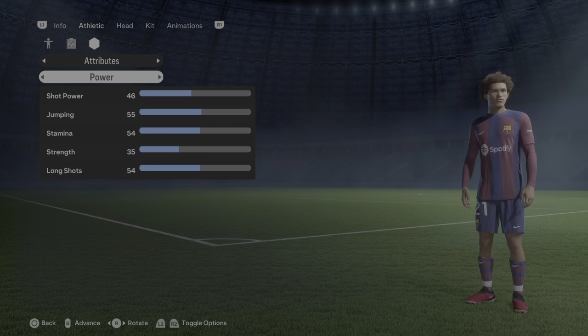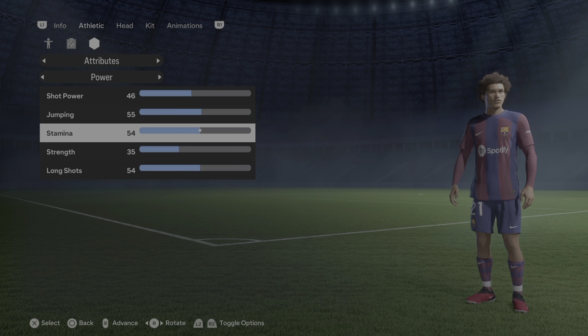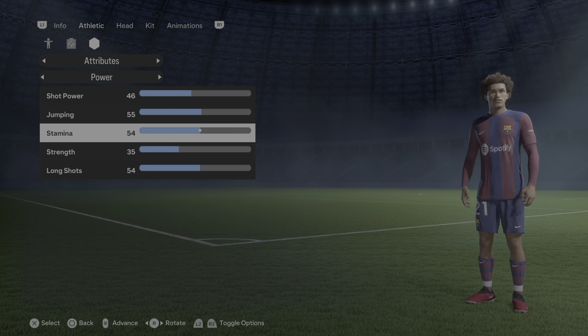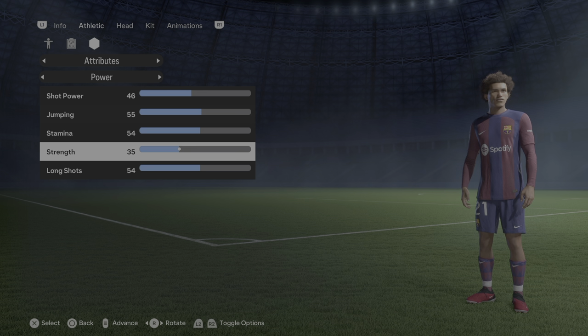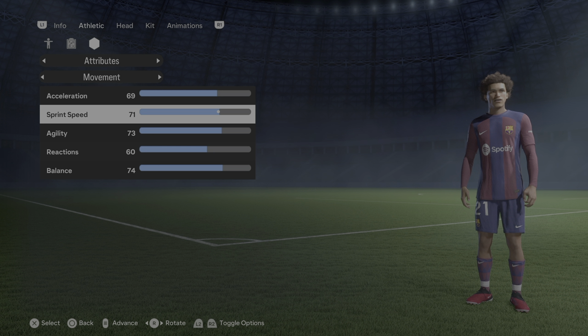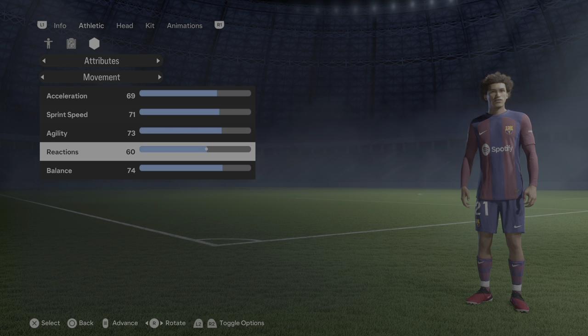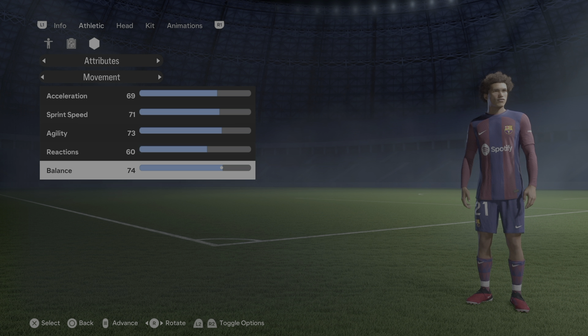For power: shot power is 46, jumping is 55, stamina is 54, strength is 35, and long shots are set to 54. For movement: acceleration is 69, sprint speed is 71, agility is 73, reactions is 60, and balance is set to 74.